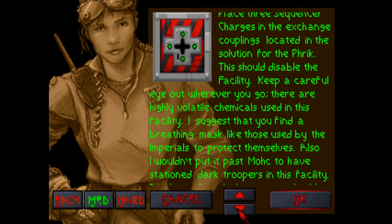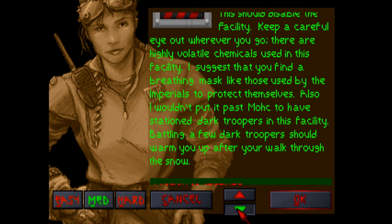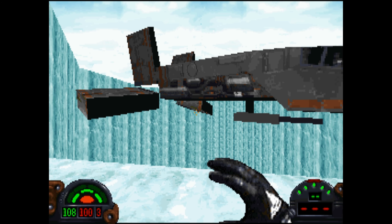I wouldn't put it past Morik to have stationed dark troopers in the facility. A few dark troopers should have warmed me up after the walk through the snow. Great. Infiltrate the facility, set charges, and return to the landing area.